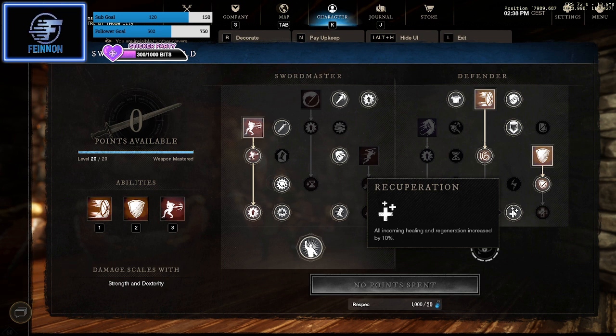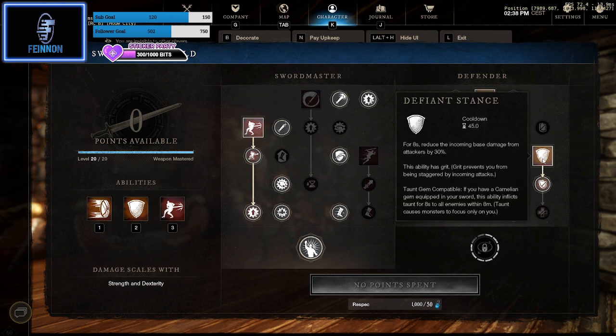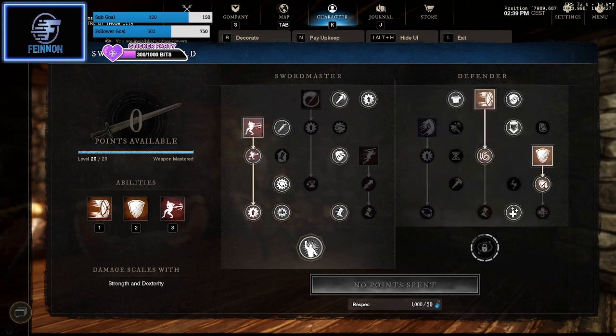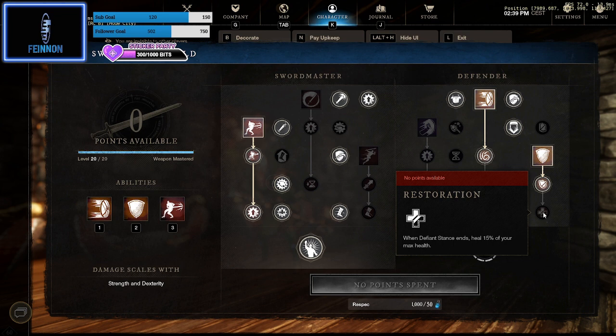That Fortify stacks with Sacred Ground, the orb of healing, and all of that. Then Recuperation — all incoming heals and regeneration increased by 10, so any heals coming in you get 10 extra. Defiant Stance is a must when you're tanking — this is the AOE taunt. As long as you've got a ruby gem in your weapon, which is a must, pop that as soon as you go in and you'll grab all the aggro. The next perk: if your health is above 50%, damage reduction is increased by 20. I don't take Restoration because I don't feel the need for a 15% heal when you've already got a healer on you.